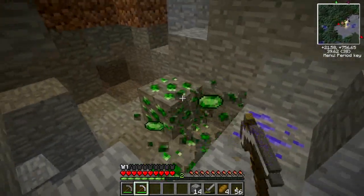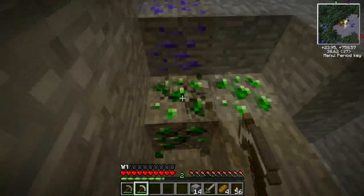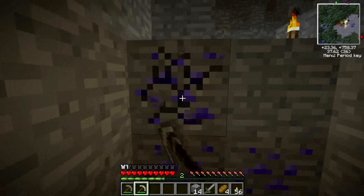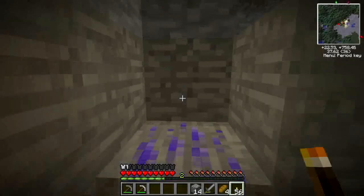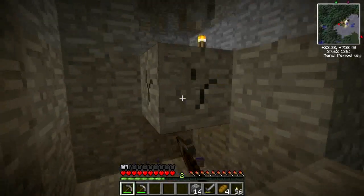This is emerald, similar to sapphire. There's no apparent difference between any of them. And this stuff — I can't quite remember what it is. This is apatite, and I believe it is used for farming. We'll come onto that in a future video. I don't think I need to use the iron for it, so I'll use it for my stone picks first.